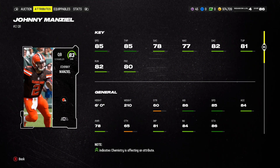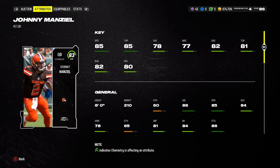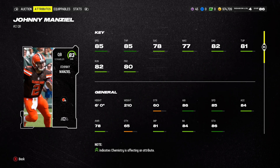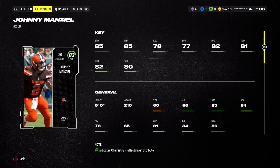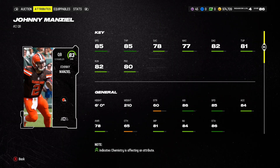He's 6 foot, so still a decently tall guy. All around a pretty insane card — he's got good speed and solid acceleration. You could definitely scramble around with this guy. As you can see, he is a scrambler archetype, so yeah, great card to use. I would definitely recommend this card.